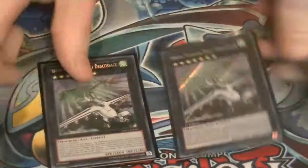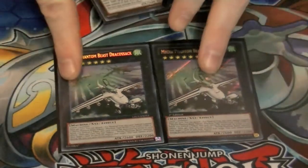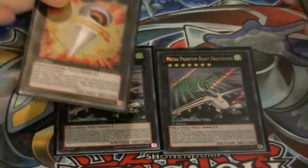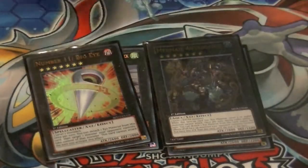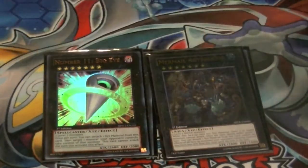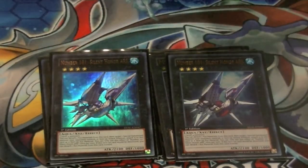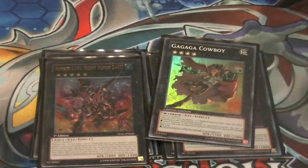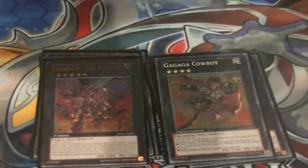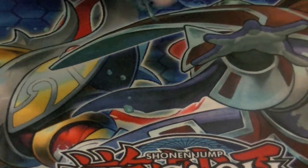As for the Xyz — two Dracosack, self explanatory: detach, pop, run over stuff. Big guy, steal stuff. Abyss Gaios, walking Skill Drain. Two Number 101s to steal stuff, or if I need to I can rank up and go into Number C101. Gagaga Cowboy for that extra burn damage. And Exciton Knight to blow up the field and create card advantage.